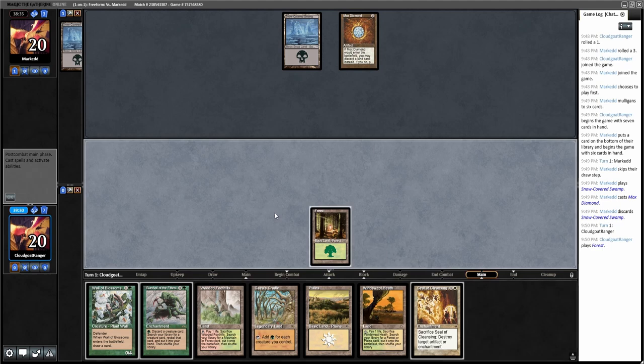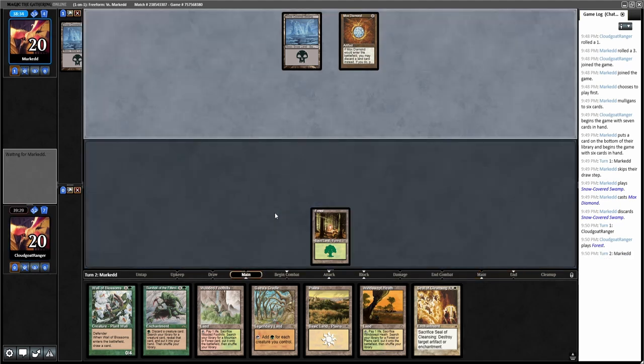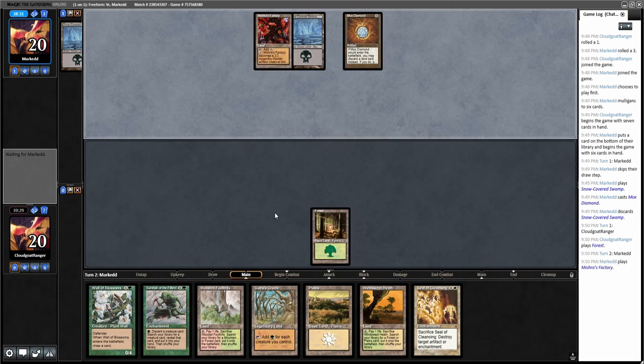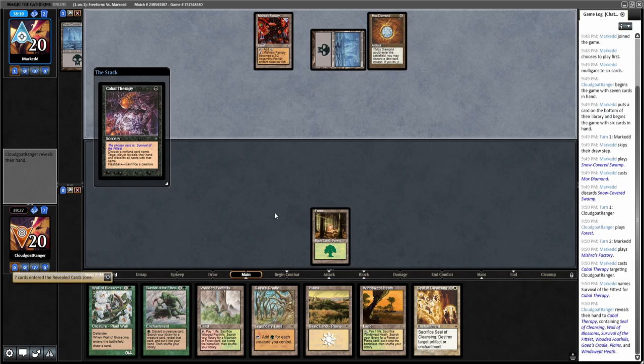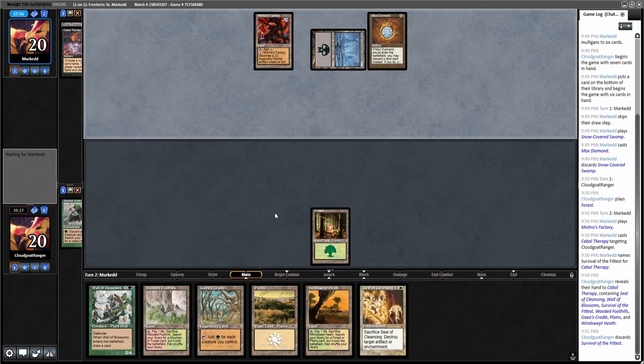The Seal of Cleansing seems like it could be a pretty good draw since the Pox deck usually has a lot of artifacts and enchantments. Mishra's Factory is still a card played in Pox. Cabal Therapy — I did let him know what I was playing, so maybe that makes this a little more likely to hit since a Forest isn't very telling. He names Survival of the Fittest and that's what he sees.